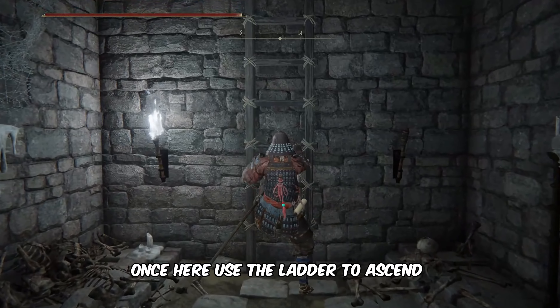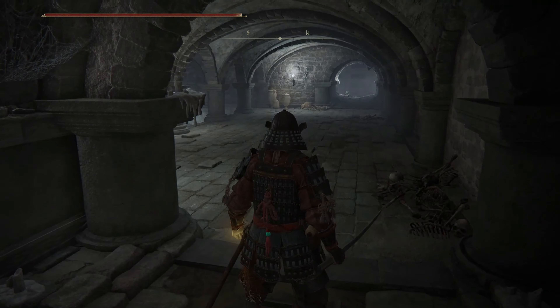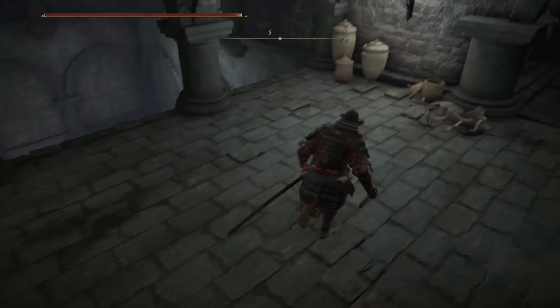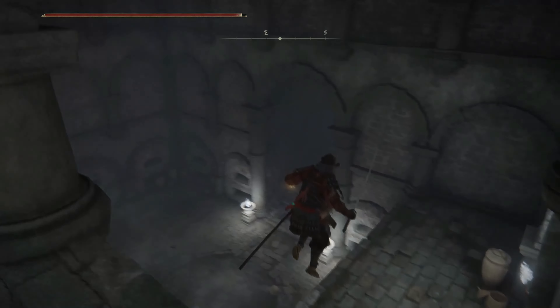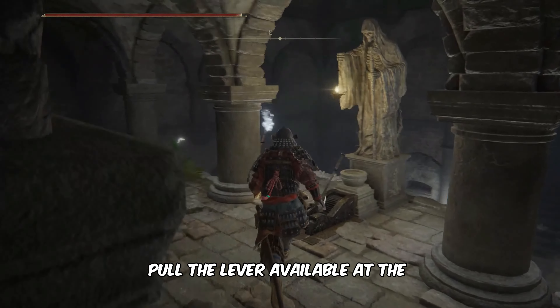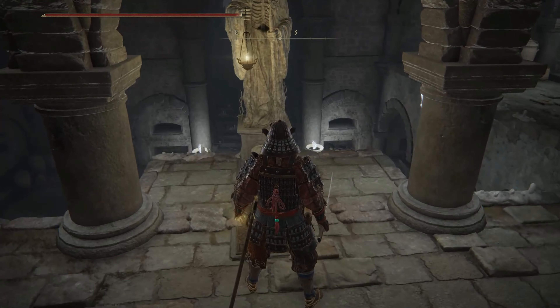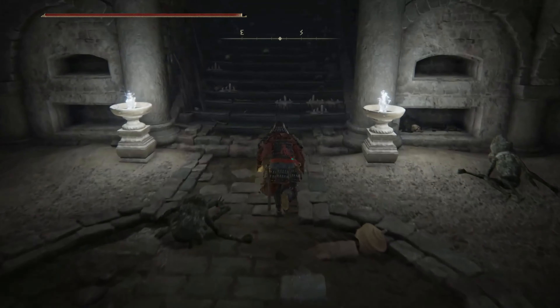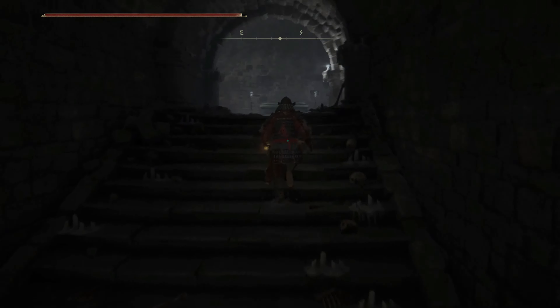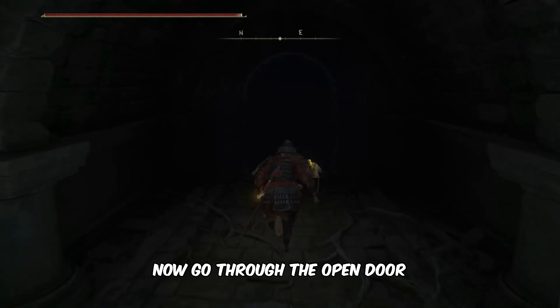Once here, use the ladder to ascend and continue forward. Pull the lever available at the foot of the statue. Now go through the open door.